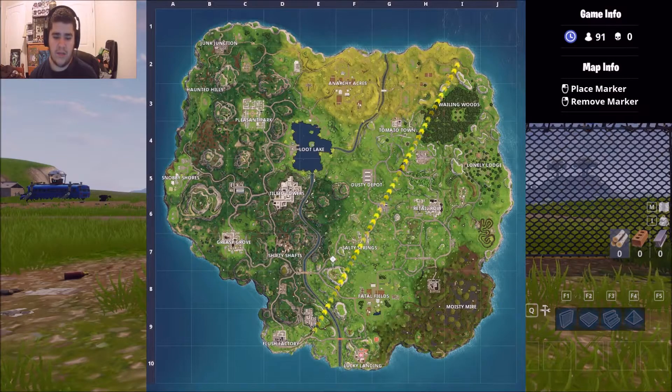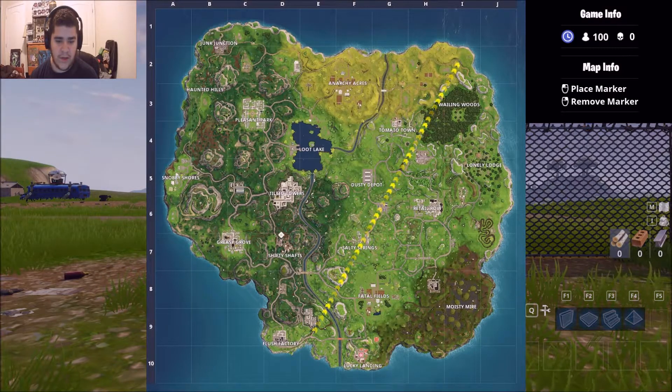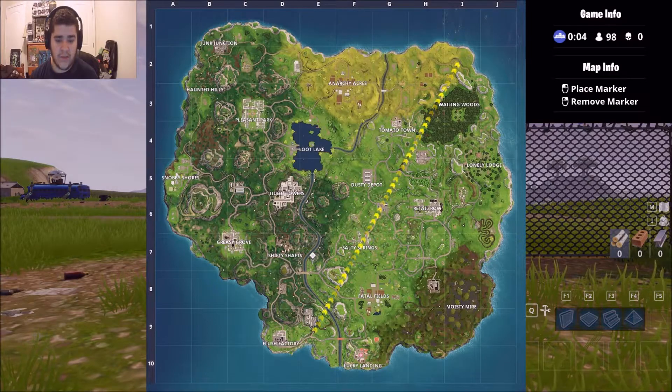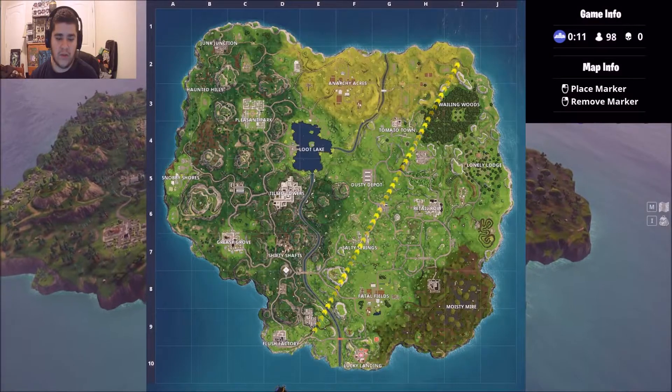Spawn into the safe location and you want to go right here, right where that tree is — you can see it right where my marker is. It's a pretty long way from Dusty Depot, and you have to follow the treasure map to get there, but we're going to show you the location right now.